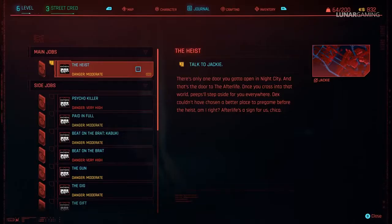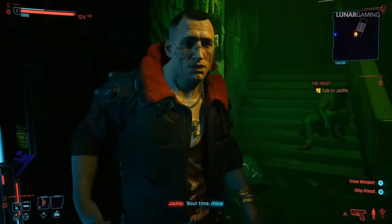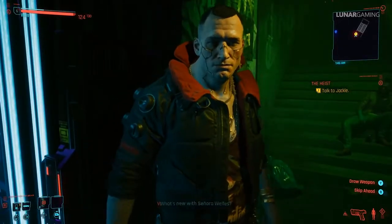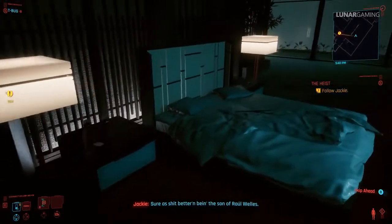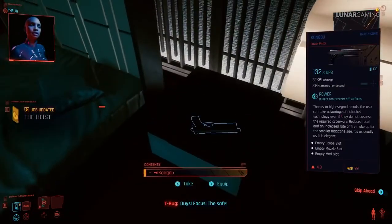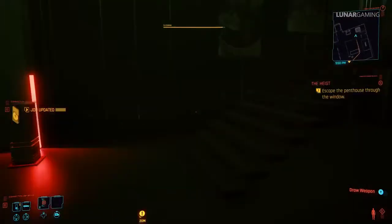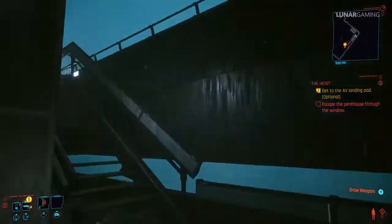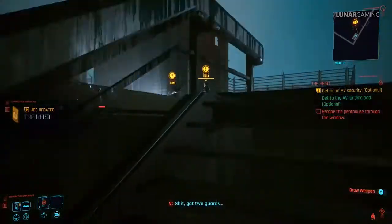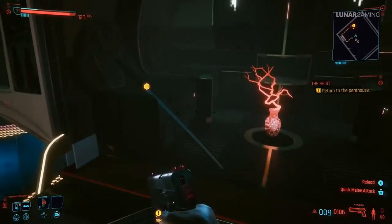After that, continue on and finish the mission, then go on to finish mission number 9 The Information, and start mission 10 The Heist — there are four uniques linked to this quest. Start the mission and you don't have to do anything until you reach Yorinobu's apartment. Next to his bed you will find the unique Kango pistol. After the sequence in the apartment you need to escape, but before you go through the balcony doors head up the stairs to the landing pad to find the unique Katana Satori.